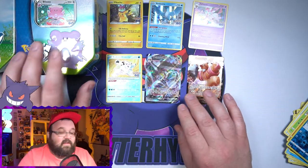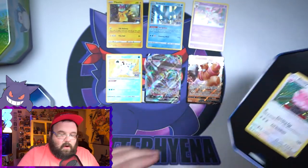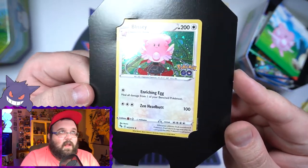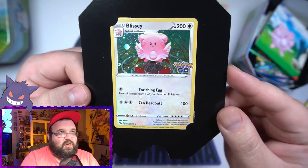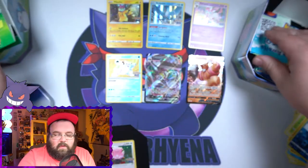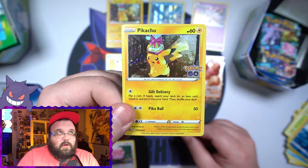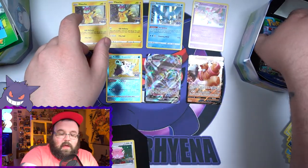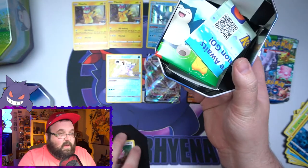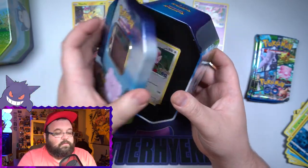Two normal holos, a radiant, and a V-MAX — not bad. Now we're on to the Blissey tin. Carefully taking this out: we've got the holo Blissey promo. I like this card a lot — it's positioned above a gem, that's cool. Same stickers again. I'll probably keep one tin and give one away. We've got the Pikachu promo — two of them now. The box is a little crushed, but there are our four packs.